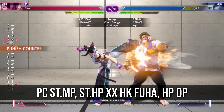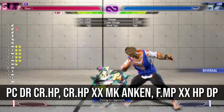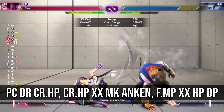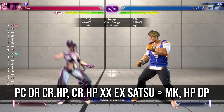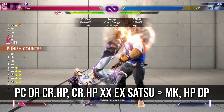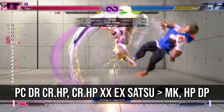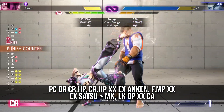When you have a bit more time to punish, stand medium punch into stand heavy punch seems consistent at any range. If you're really ready, you can use punish counter drive rush crouching heavy punch to get two of them in the same combo and really dish out the damage. A nice fast punish counter combo from stand light punch leads into crouch heavy punch. Just look how much this resource dump combo does into CA.